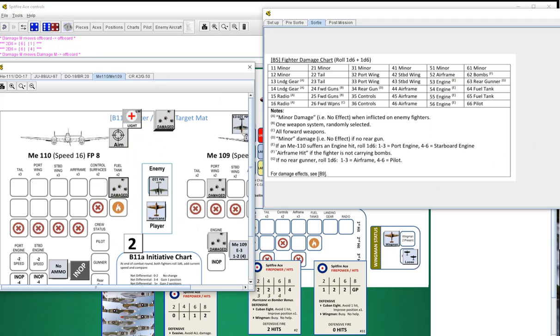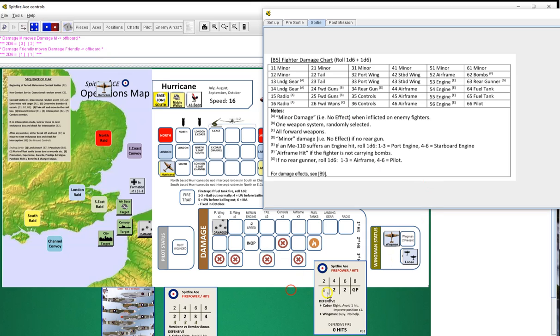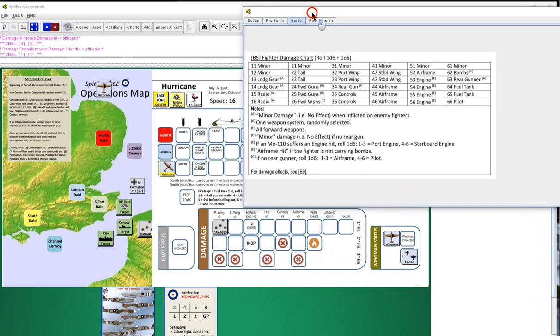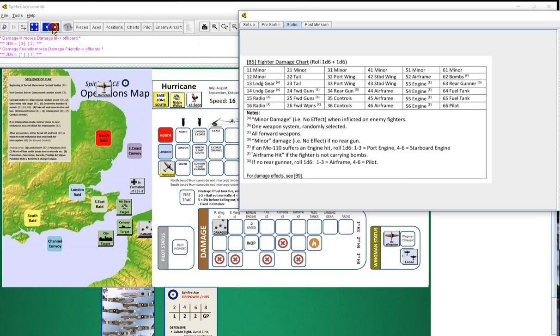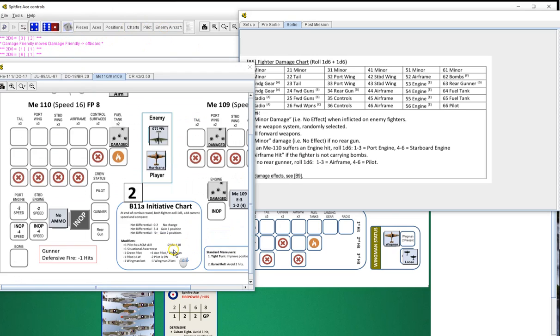He's going to get two hits on us. First one will be 32 - port wing. Second one will be 11 - minor damage. Now we go into initiative - blues ours, reds theirs. We're up by five - sucks to be him.